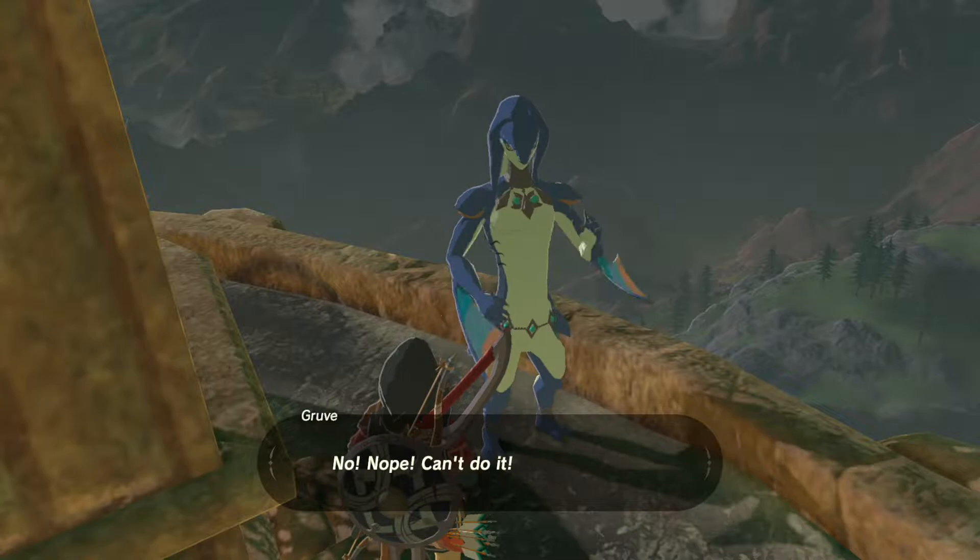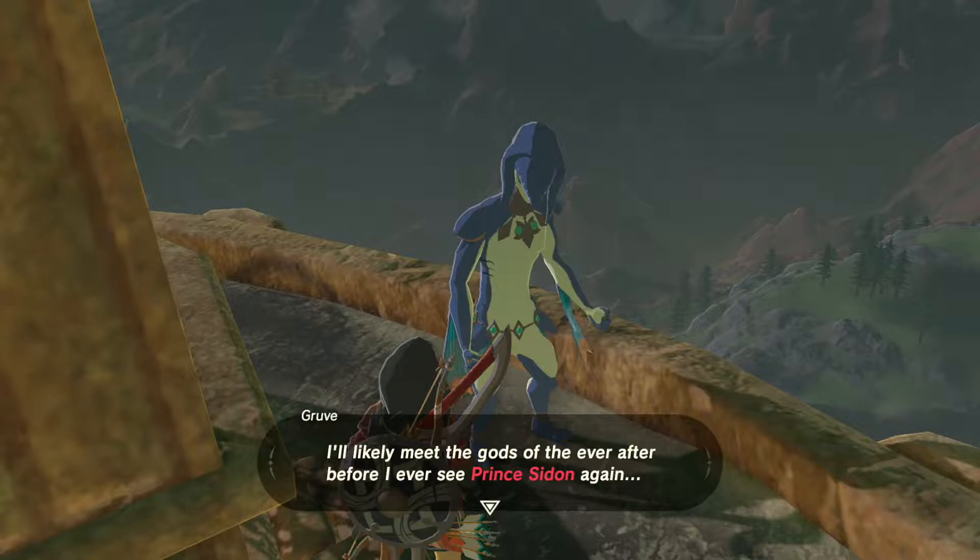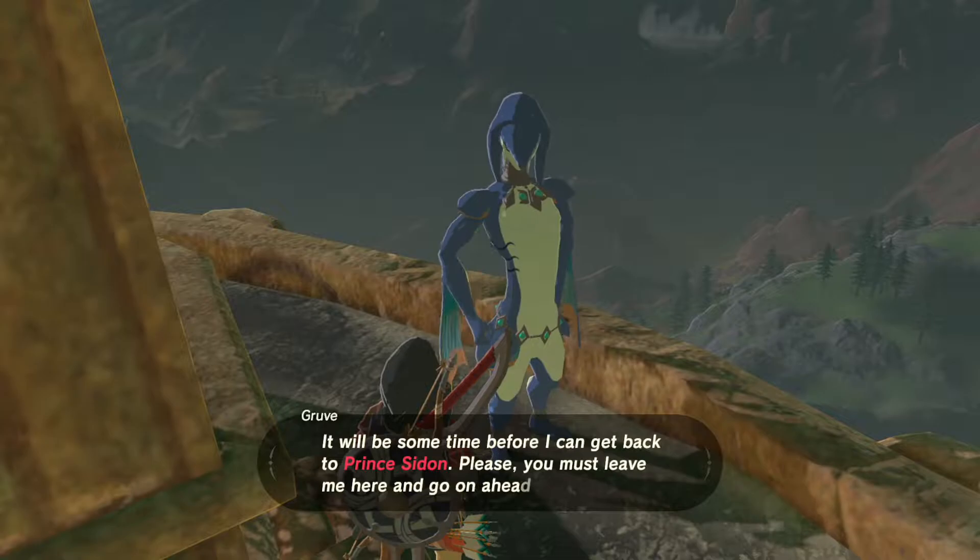Prince Sidon doesn't seem to notice my struggle. Perhaps I should swallow my fear and jump to the river below, then I could return to him. He must be worried sick. No — I can't do it. I'm too high up. I'll likely meet the gods of the Ever After before I see Prince Sidon again. Mr. Hylian, I must apologize. It will be some time before I can get back to Prince Sidon. Please, you must leave me here and go on ahead. No — I must do no such thing. I must do this.